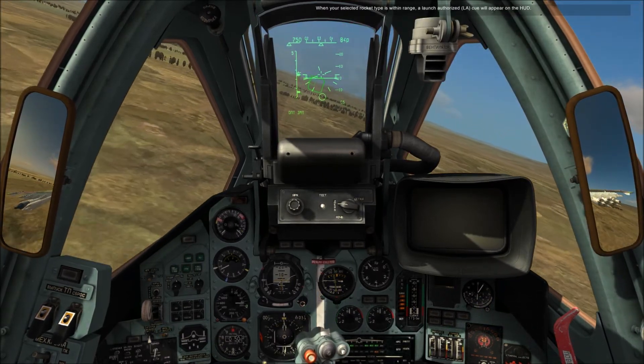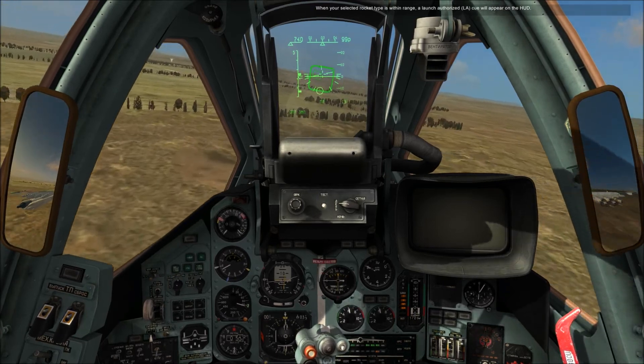When your selected rocket type is within range, a launch authorization cue will appear on the HUD.